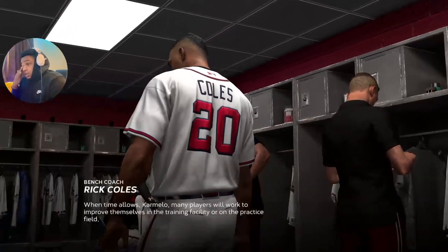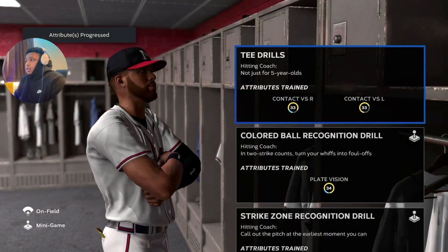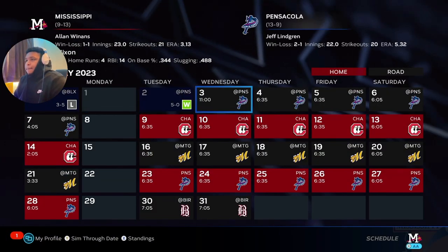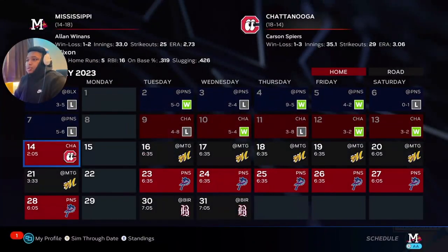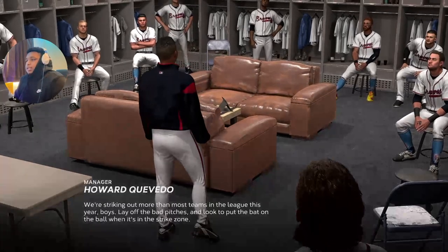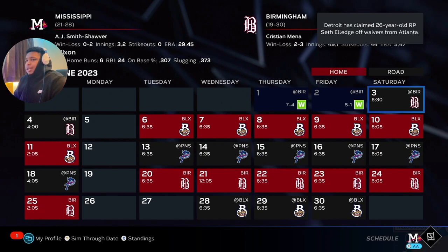Something else that helps: your position and your overall both matter. If you really want to guarantee it, play like three series, then sim to the All-Star break, and play three series on Beginner — that's pretty much a guarantee. One thing I noticed is if you're a catcher, this method might not work — I tried it with a catcher and didn't get called up using this method.